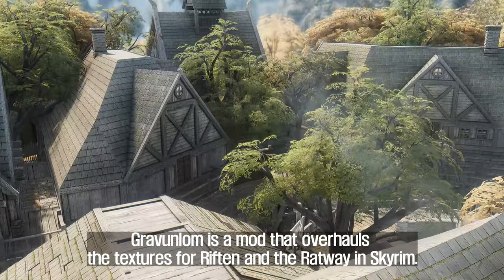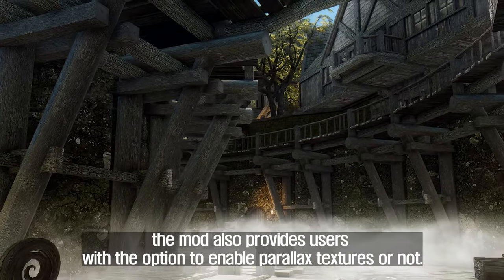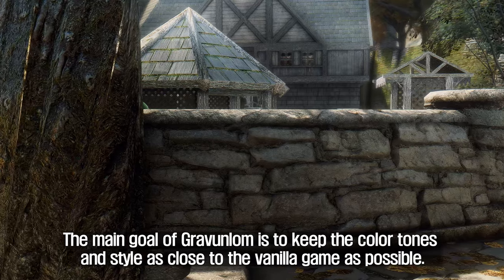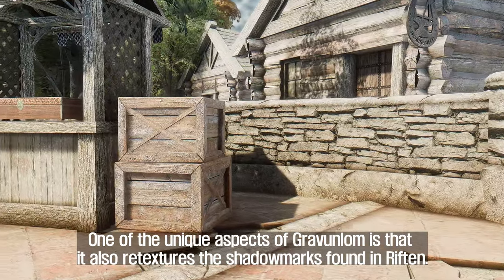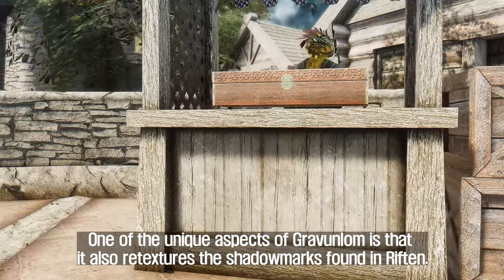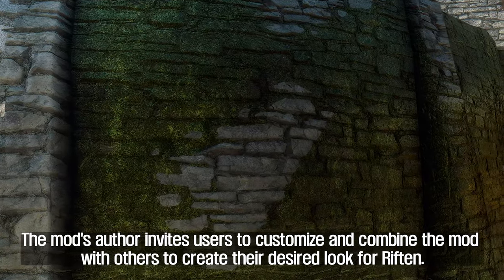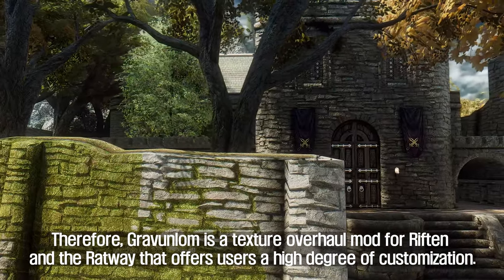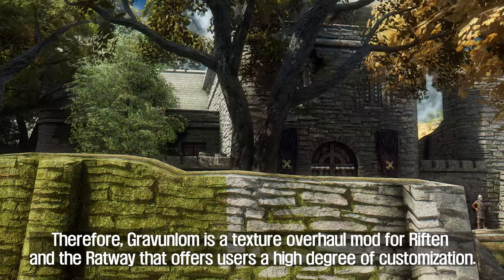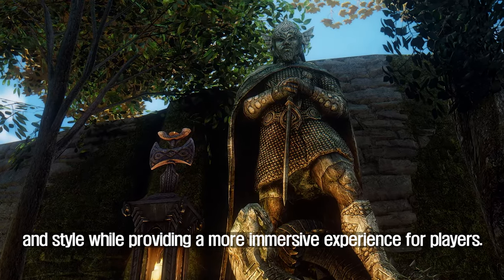The third mod to introduce is Gravenlom. Gravenlom is a mod that overhauls the textures for Riften and the Ratway in Skyrim. With 4K and 2K resolution options available, the mod also provides users with the option to enable parallax textures or not. The main goal is to keep the color tones and style as close to the vanilla game as possible. One unique aspect is that it also re-textures the shadow marks found in Riften, adding to the immersive experience and making the city and the Ratway more believable. The mod's author invites users to customize and combine it with others to create their desired look for Riften.